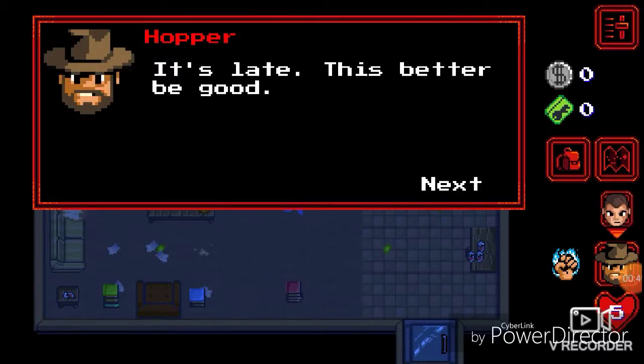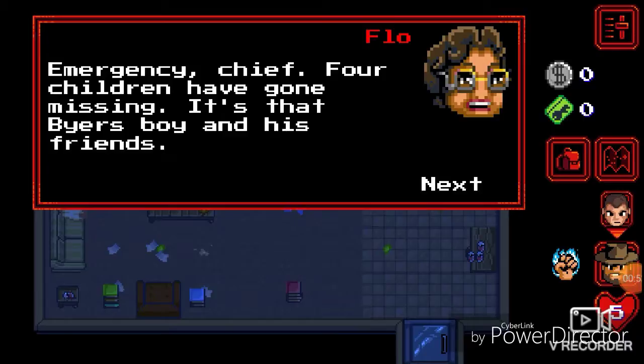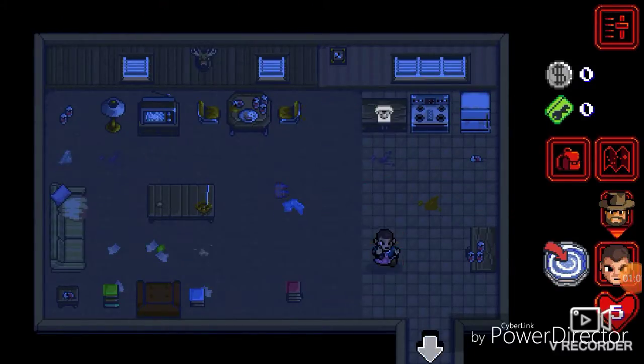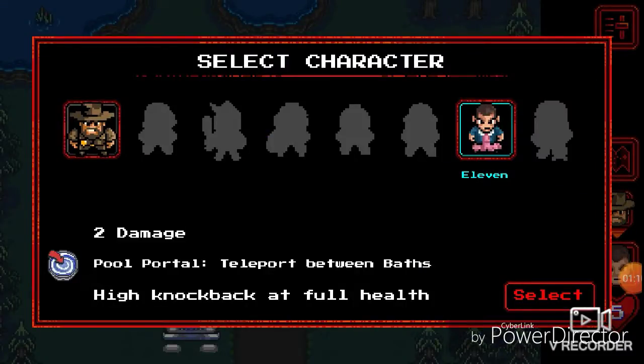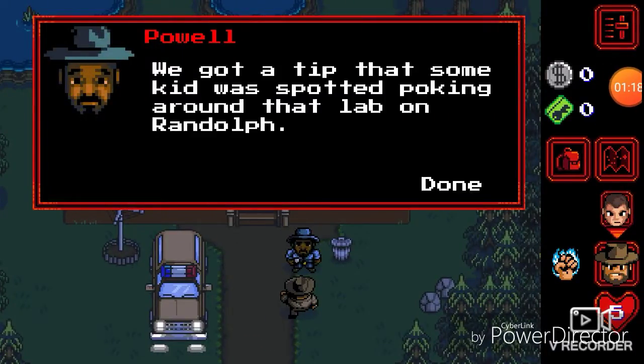It's late, better be good. It's an emergency, chief — four children have gone missing, Byer's boy and his friends. I'll look into it. So already I have Eleven, which I probably won't be using very much except for combat. I think she's stronger, so I'll be using her for the majority of combat. We got a tip that some kid was spotted poking around the lab.